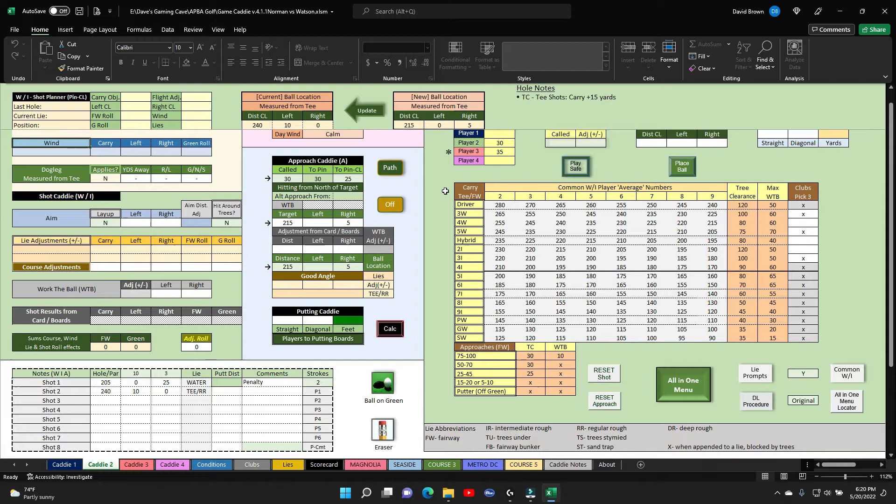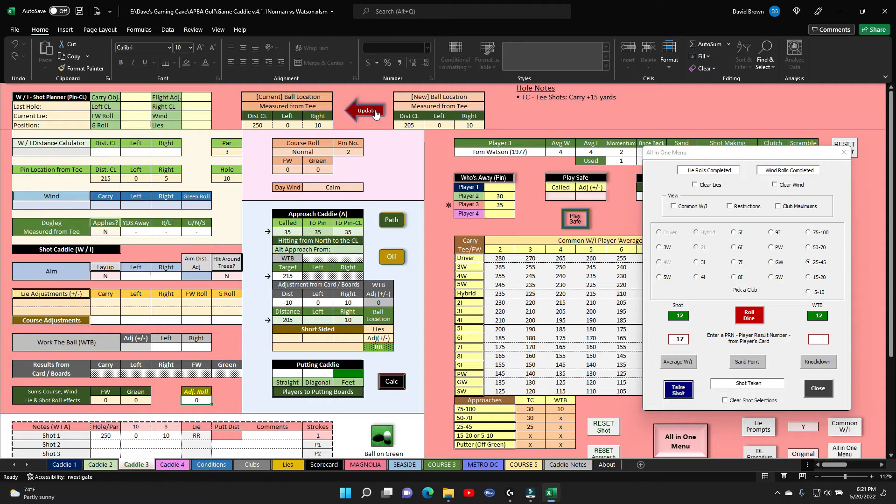Back to Watson — he's on an approach shot. He's going to be 25 to 45 on his approach and rolls a 12, which gives 17 on his approach. Takes the shot, puts him at 205 right 10. He's in the water — overshot it. Watson has to take a penalty shot too. His location was 250, right 10, and he's in the water.